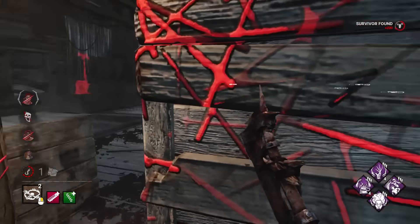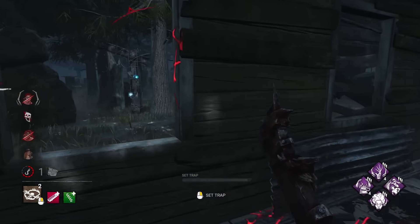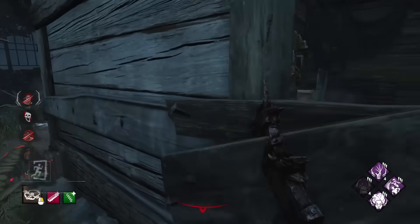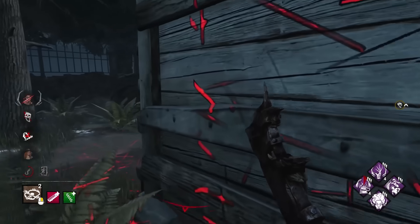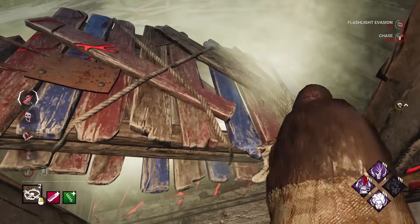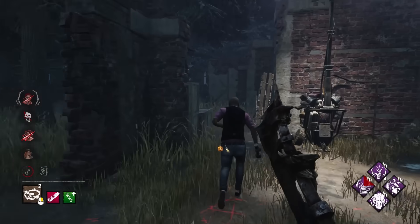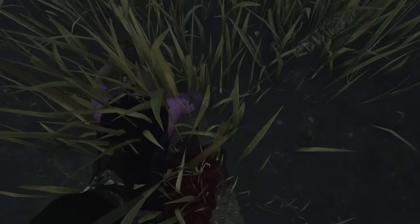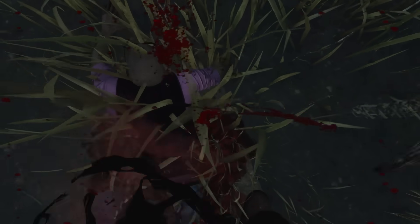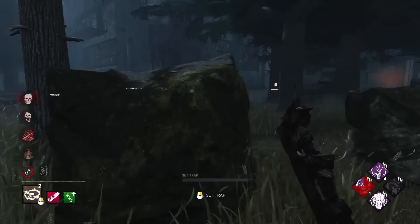I might as well start chasing him. Once they finish the last gen, I'll get a massive Mori on him. He went for the vault — let's see if he gives me the pallet. And perfect. They're going to have a very difficult time getting those gates open now. Let's break that. And this guy gets Mori'd — I don't even need to hook him down. The exit gate can't be opened right now, it's completely blocked by No Way Out for 30 more seconds. They are hiding at the end game, which is smart, so I'll just rearm the trap so I know if they come back.